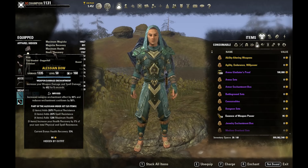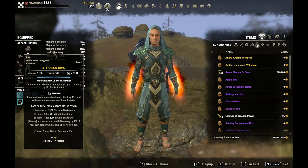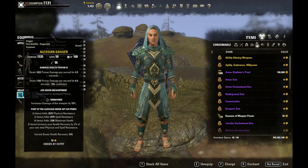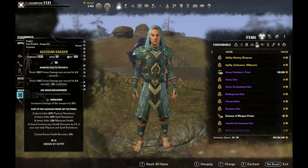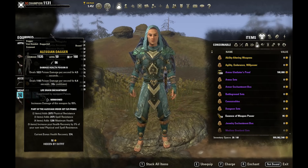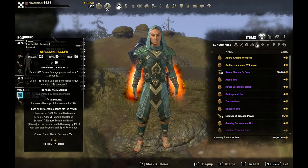Taking a look at the enchants and traits on our weapons: on our bow we have an infused bow with the weapon spell damage enchant. This is going to be up most of the time as long as we're actively using our bow in combat, giving us a huge weapon damage boost. On our front bar we have a Nirnhoned sword. Nirnhoned on sword and board is so important because it gives the full 15% value — going for Sharpened or anything else gives you only half the value.